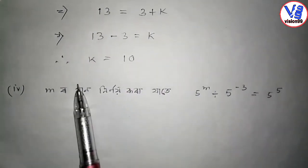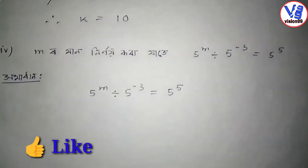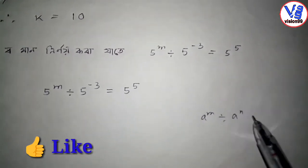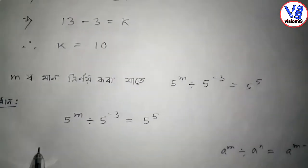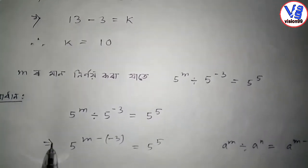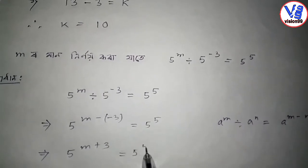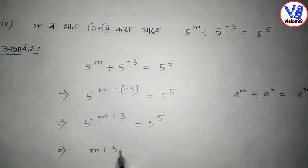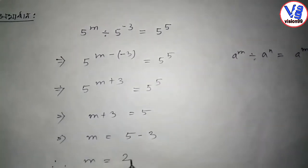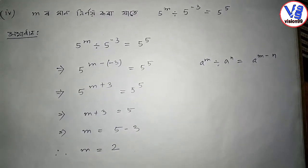For the next problem: 5 to the power m divided by 5 to the power minus 3, equals 5 to the power 5. Using the law A to the power m divided by A to the power n equals A to the power m minus n: 5 to the power m minus minus 3 equals 5 to the power 5. So m plus 3 equals 5, giving m equals 2. Please like and subscribe to the channel.